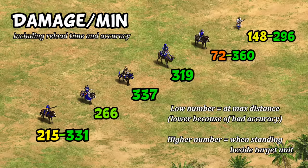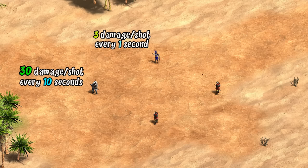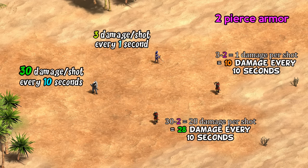This is probably underselling the Conquistador, as it's assuming your opponent doesn't have pierce armor — and that's not trivial to overlook. To give an example: one unit deals a weak 3 damage attack every second, and another deals a massive 30 damage attack every 10 seconds. Both have a damage output of 30 every 10 seconds, and if your opponent has no armor they look the same. Now give the target unit 2 pierce armor — every 10 seconds the weaker unit deals 10 damage while the harder-hitting one deals 28 damage, almost three times as much.